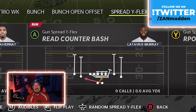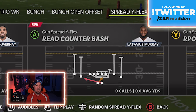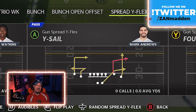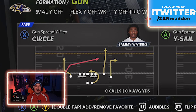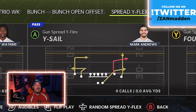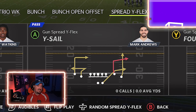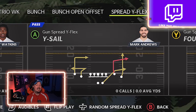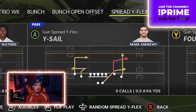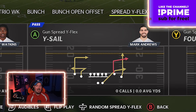Now let's talk about the whip route and making it a little more overpowered. We're going into the Baltimore Ravens playbook, into the Gun Spread Y Flex formation. This formation is really good — it's got some unique plays, option-style plays, RPOs, and the ever-dangerous Circle Circle, which is a phenomenal quick-snap special that beats nearly every coverage. It's an amazing progression-based play. Right next to it in the play call menu is a play known as Y-Sale. The Y-Sale play has a stock whip route, and some plays with stock whip routes allow you to smart route a whip.